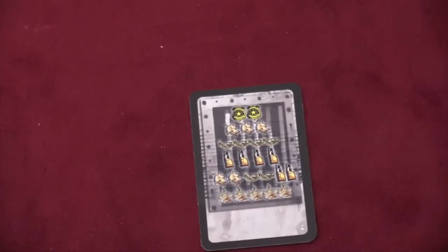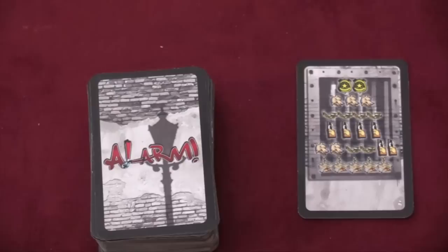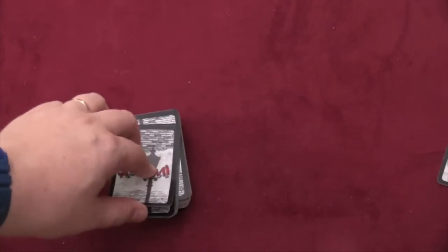Each player starts the game with a lawyer card, which is also a sort of an overview card. And then you have a whole deck of cards that you'll be using over the course of the game. What a player does in each round: on my turn, I turn this card up.